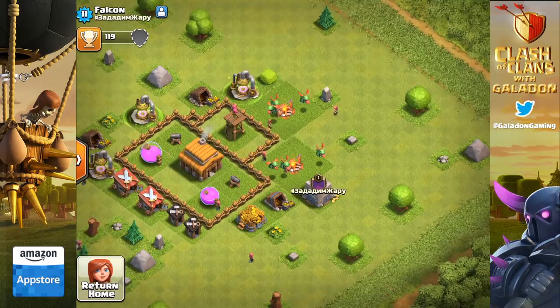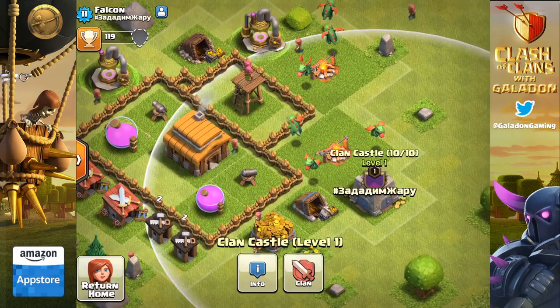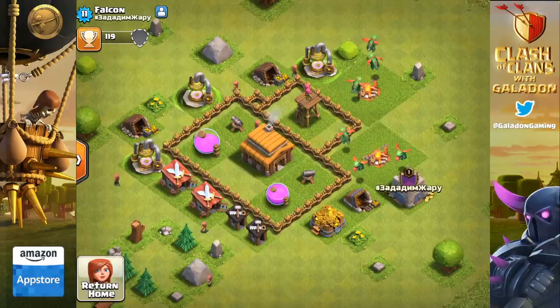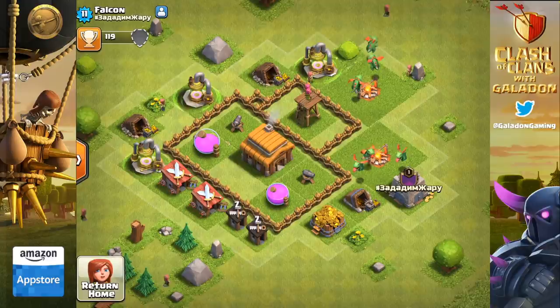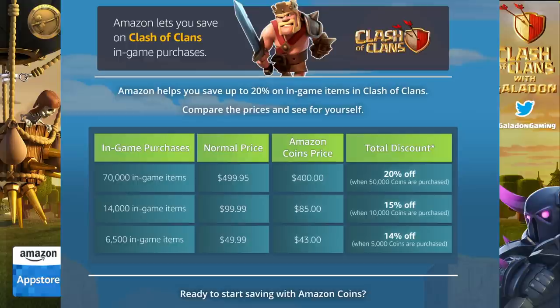Special thanks to the Amazon App Store for sponsoring this video. Clash of Clans has arrived to the Amazon App Store for Android, and now is your chance to take advantage of huge discounts using Amazon coins for Clash of Clans. I'm going to explain how to do this — it's super simple and available on Android devices and Fire tablets.